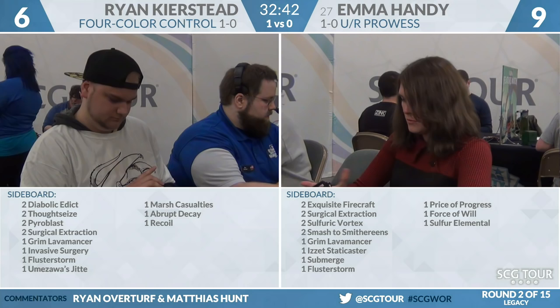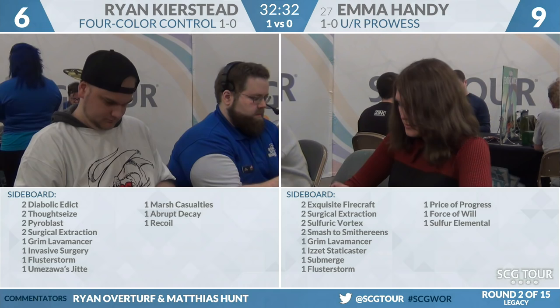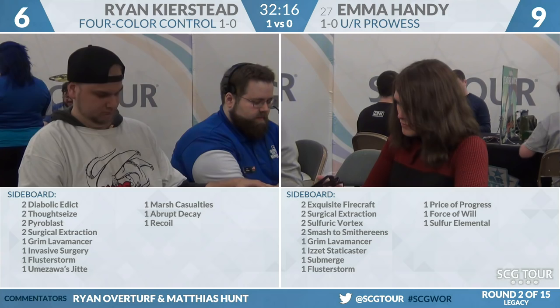It's not like you're playing against a Delver deck — it's like you're playing against a Burn deck. Your opponent's Delver decks out of the sideboard go big. So you want Painful Truths, Abrupt Decay, Diabolic Edict. And Emma's sideboard: she's going to go to cards like Sulfuric Vortex and Exquisite Firecraft. It's the Burn sideboard plan.